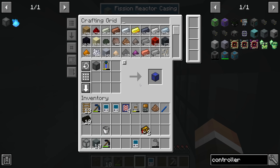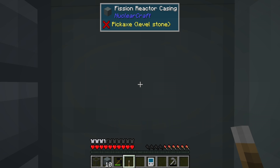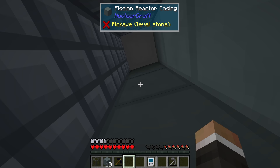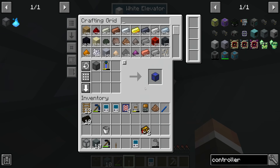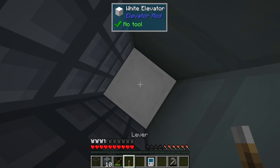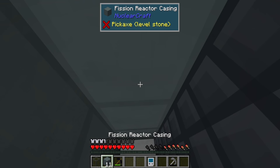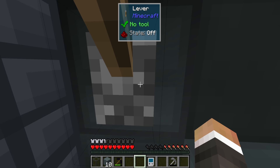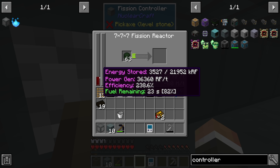Let's find out - for now I'll steal some LEU-235 from the other reactor. Look at that - negative 80! And the power production is 36,360 RF per tick. Final piece of the puzzle: get a lever, whack it on there. The annoying part about being in an elevator is you can't shift click to place the lever. Found it. And boom - look at that: 36,360 RF per tick. The uranium lasts just over 20 seconds per piece.